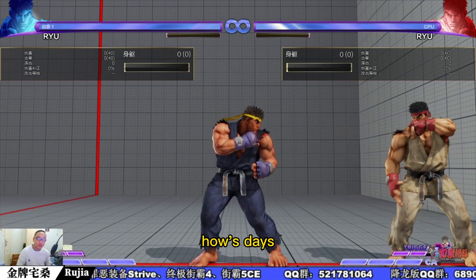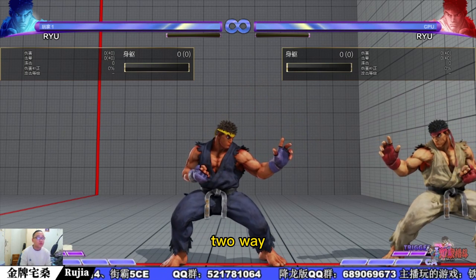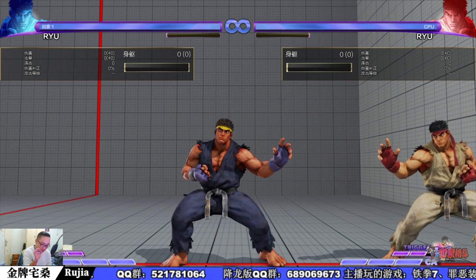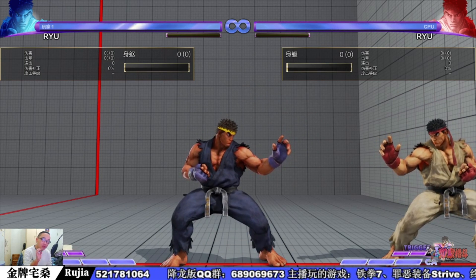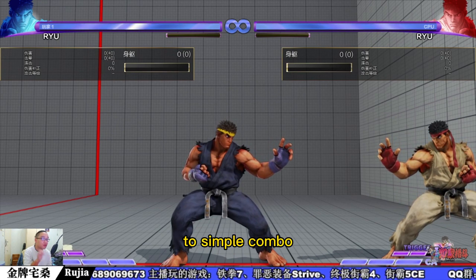Yo, what's up everyone? How's this? Today I'm gonna show you two-way — use some simple unblockable about Ryu. Two simple combos.